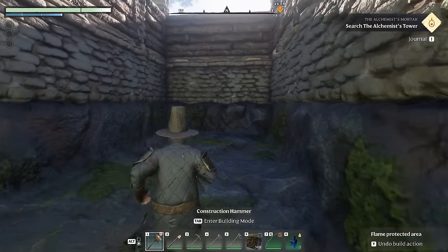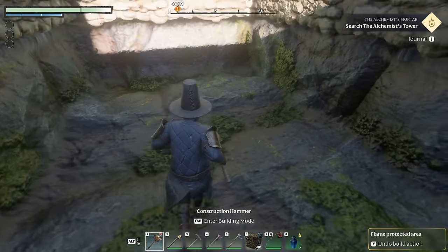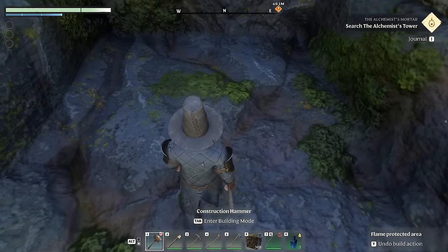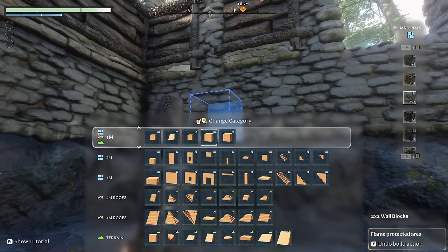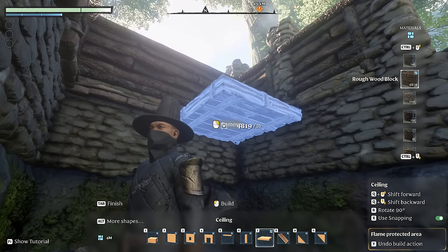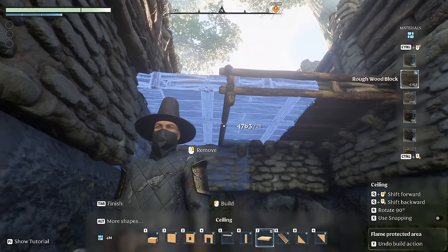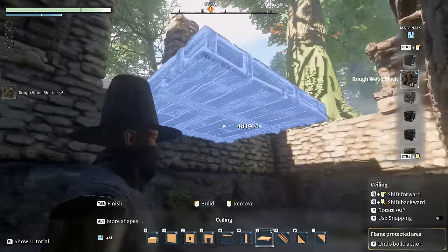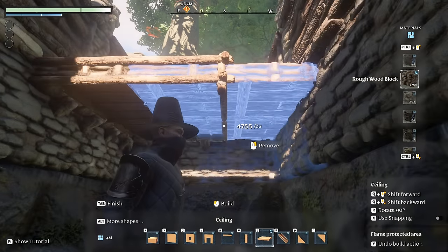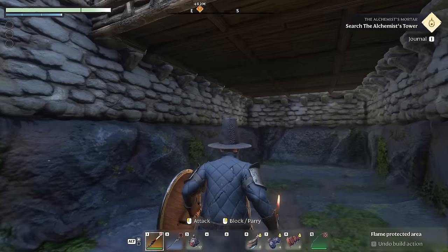That looks like a really nice basement, and I almost really like this ground texture especially in this biome — so maybe we'll keep the basement floor like this. This gives us plenty of depth to either keep it as a big cellar area or build it up afterward. Now I'll go back into my hammer, go to the ceiling block out of rough wood, turn off X, and go ahead and fill in the ceiling — leaving a section open for where the stairs go up.